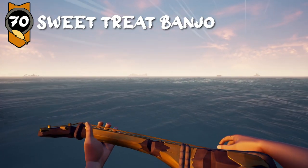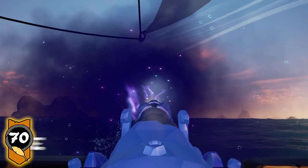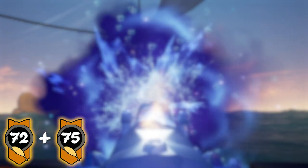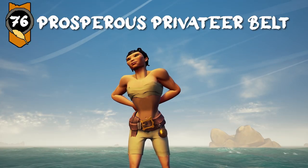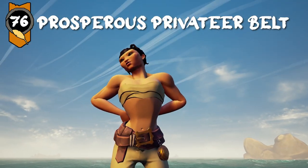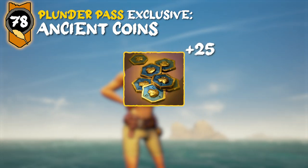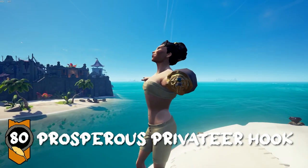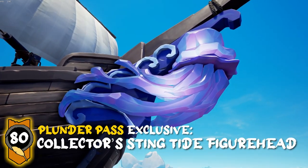Level 70 is going to get you the Sweet Treat Banjo, and with the Plunder Pass, you'll get the Steamtide cannon flare. Level 72 and 75 are some more ancient coins, which are Plunder Pass only. Level 76 is the Prosperous Privateer belt. Level 78, which is Plunder Pass only, is some more ancient coins. Level 80 is the Prosperous Privateer hook, and with the Plunder Pass, you're going to get the Collector's Steamtide figurehead.